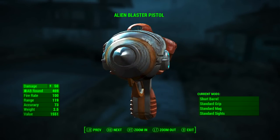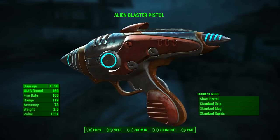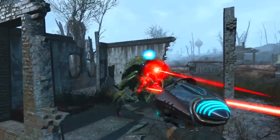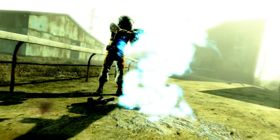So the unmodded alien blaster pistol's base stats: it has an energy damage of 50, uses the alien blaster rounds, a fire rate of 100, a range of 119, accuracy of 78, a weight of 2.5, and a value of 1551.